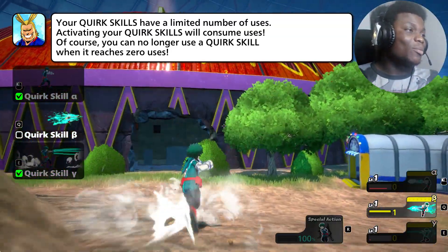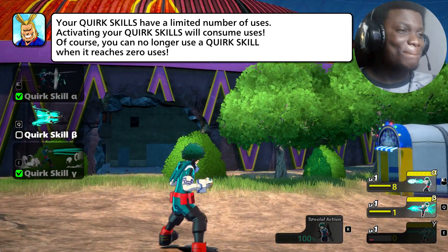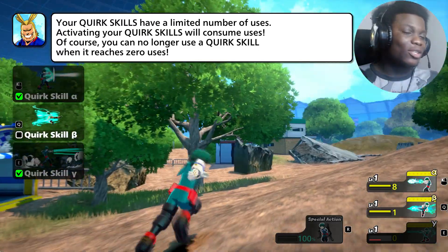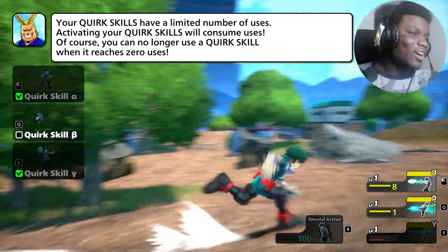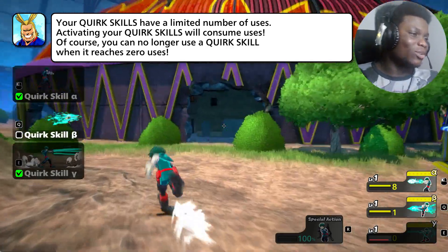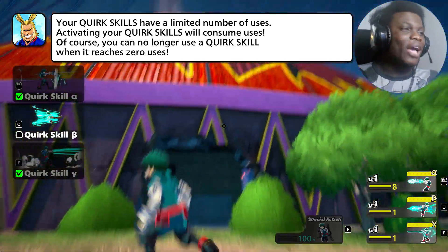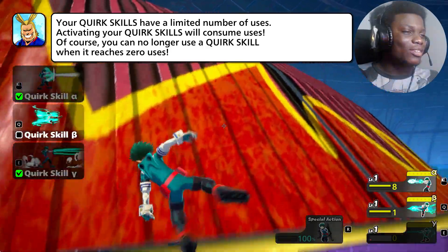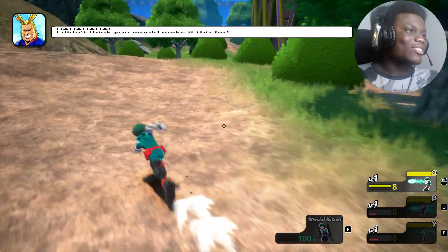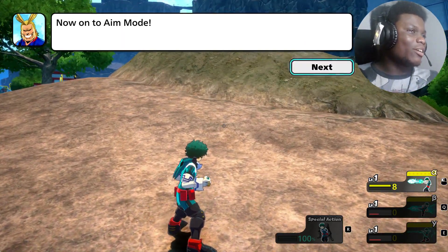Black Whip is good for mobility. His kick is also good for mobility or damage. He's a good all-rounder and a great starting character.